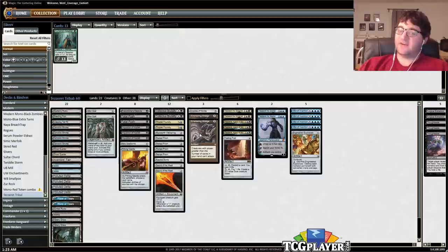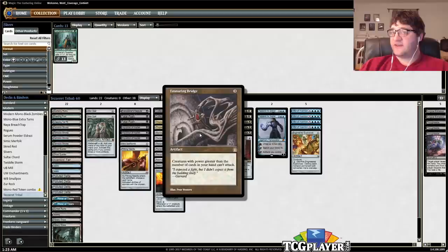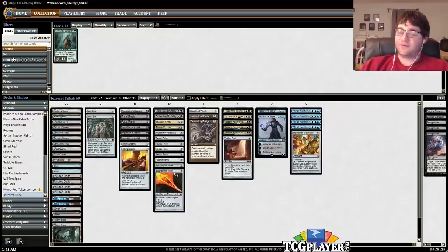You can just block games out with this, especially since our plan is to keep opponents from attacking us thanks to Ensnaring Bridge. If opponents can't attack because of Ensnaring Bridge, we can make a bunch of 1/1s, then on our turn draw a card and attack with all of our 1/1s to kill them. That's the plan here.